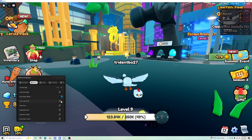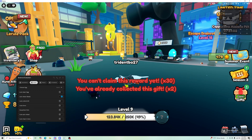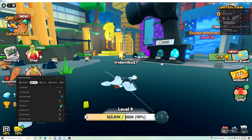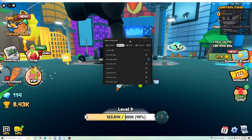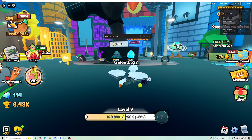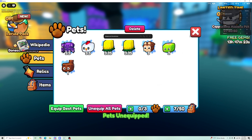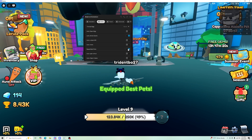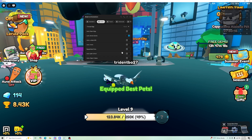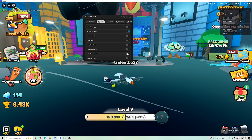You also have auto collect gifts, so it starts collecting gifts for you. When done, it shows a message and auto collects all the items it can. For equip best pet, you unequip all pets and then click it and your best pets will spawn in. Auto spin wheel — if you don't have enough tickets, it won't spin.